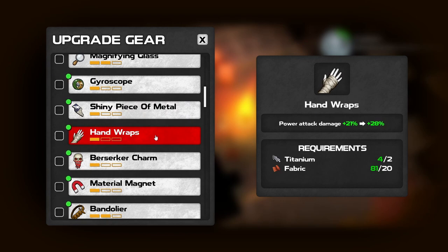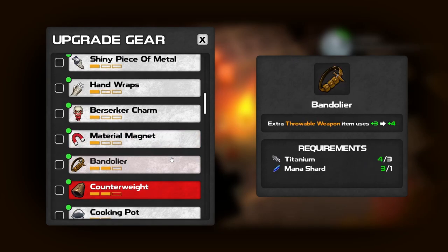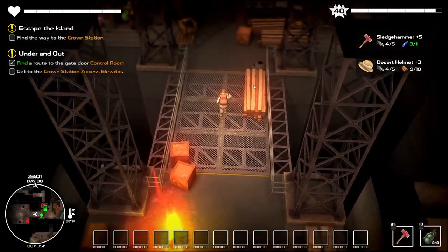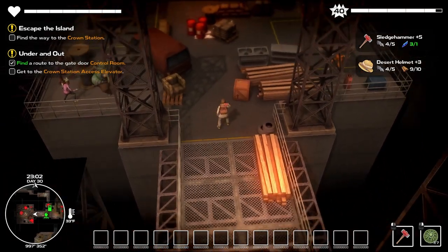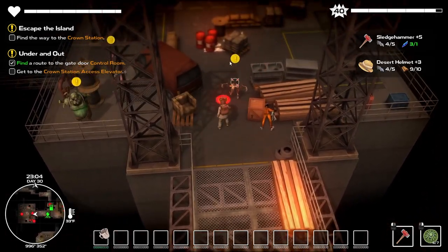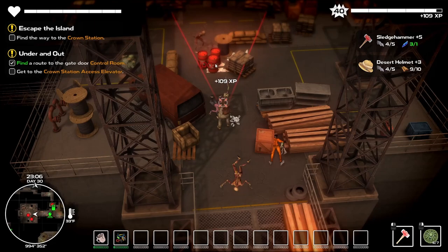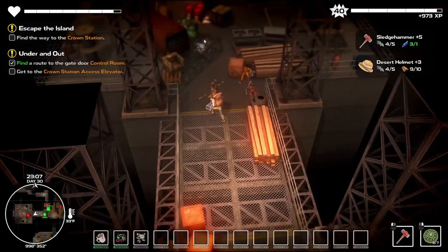Power attacks. Deserve charm. No real big rush to upgrade stuff. Alright, so we're saved there, that's good. We got grenades — let's put these on. Crap, I've seen turrets out there.